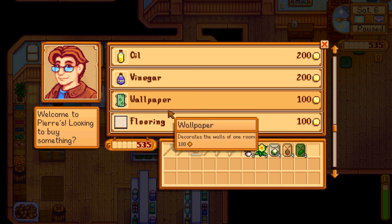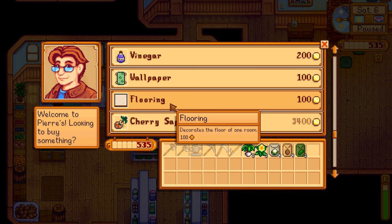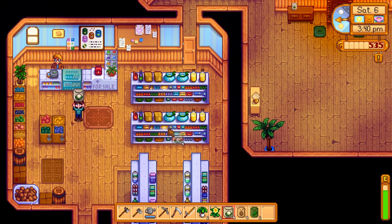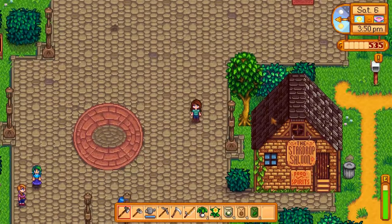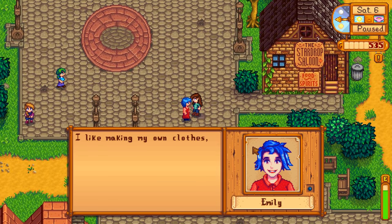It looks like there's some new things here now too — I don't remember this being here before. Wallpaper and flooring — decorates the walls and the floor of one room. That's interesting. I don't know if we really need to worry about decorating our house just yet. I am looking forward to upgrading our house and everything, but one step at a time.